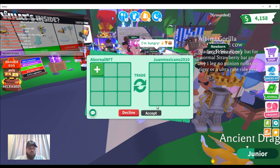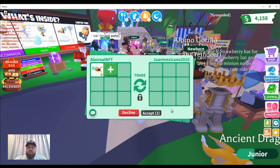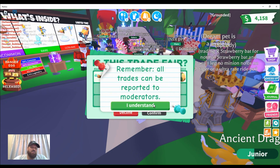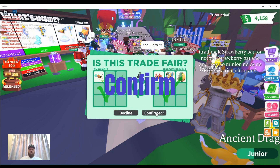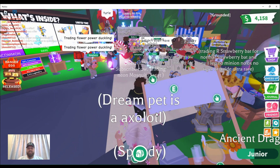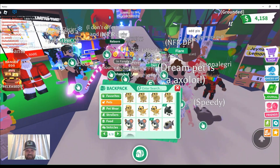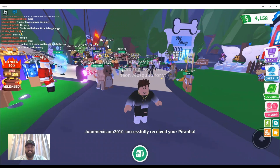One Mexicano 2010 is offering an axolotl — and now they're going overboard. These people just put ridiculous things in, but if they accidentally hit confirm, the joke's on them. They confirmed! Holy cow — an axolotl, a golden griffin, and a fossil egg for a neon mosquito?! One Mexicano, you are awesome! Let me go give you an item from my backpack.